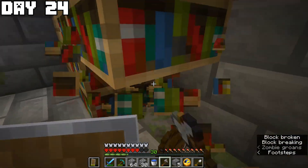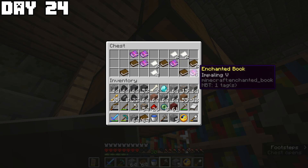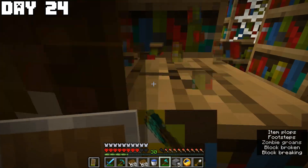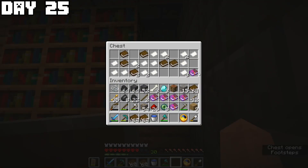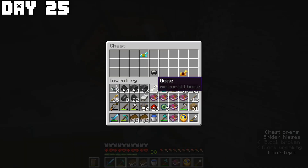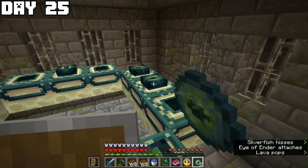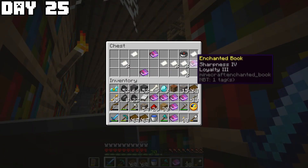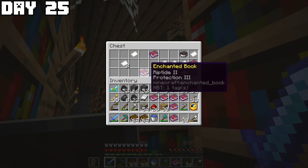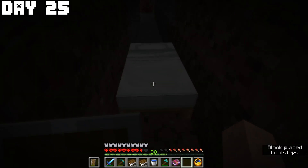I went to the stronghold library and collected all the books I could find, made a diamond axe, and got even more enchanted books. Day twenty-five I spent exploring the entire stronghold for loot, found lots of chests, went to the end portal and filled it with eyes of ender, found awesome enchanted books, was very proud about finding the end portal, and then went to sleep.